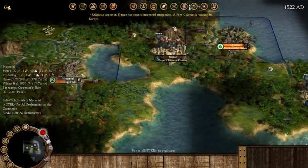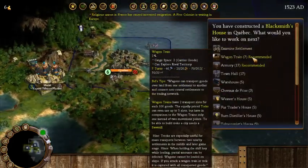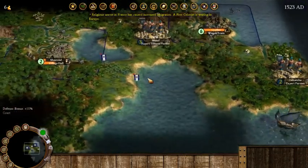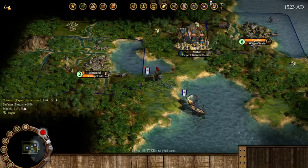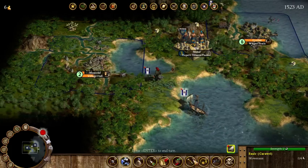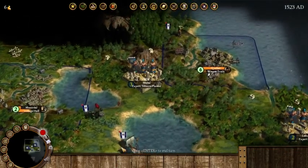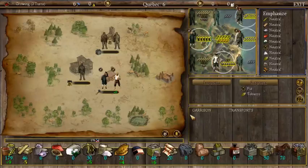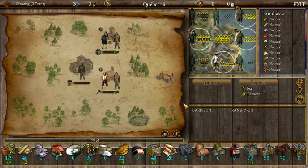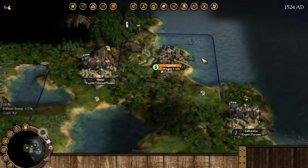We have a free colonist waiting, which will be good for Montreal. We will be building our wagon train now — that's how we're going to get goods from Montreal to Quebec. A colonist joins Montreal. We end our turn and we've built our first blacksmith! We can now produce tools in Quebec. Let's grab our preacher to work there. We're running a bit low on lumber — if we get the lumberjack we may send him here. Interestingly, the preacher is also good at producing tools.